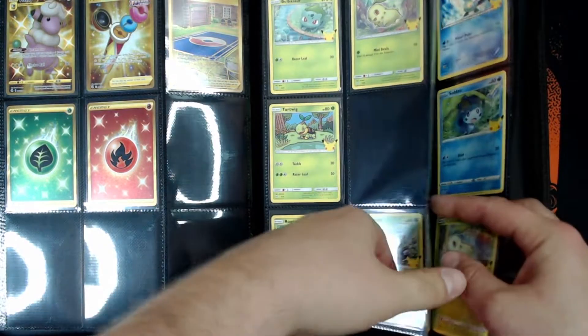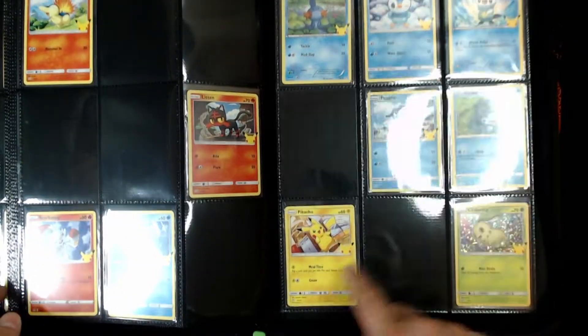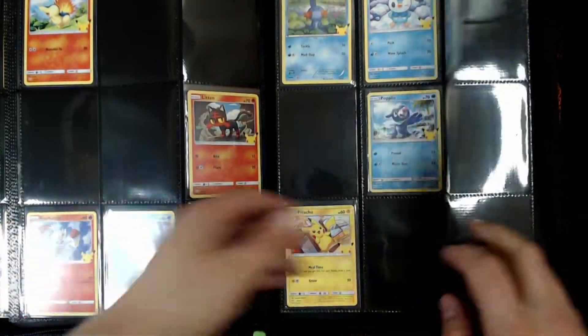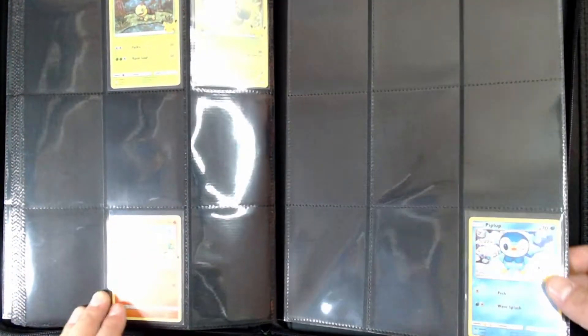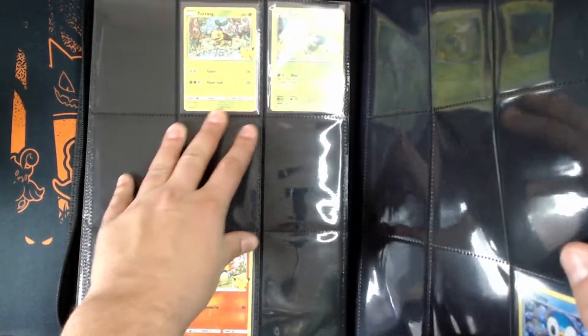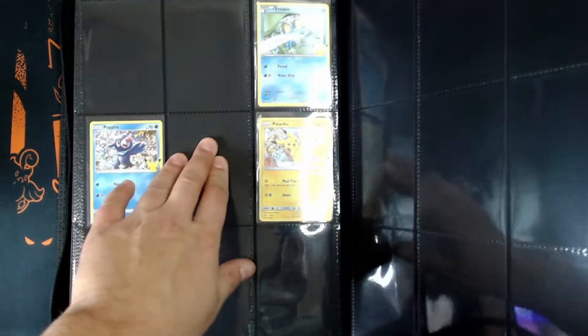Here's a little bonus — the 25th anniversary McDonald's set. It's the non-holos first, then Pikachu, then the holos. I did stop going to McDonald's and buying happy meals for these because I can't even see the cards through the packaging — wow, that's really bad. But I did get the Pikachu holo so that's all that matters, and that's why I stopped.